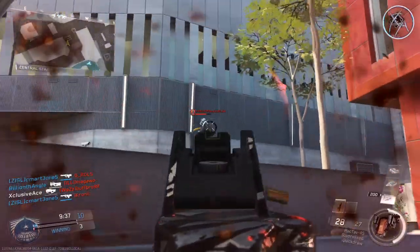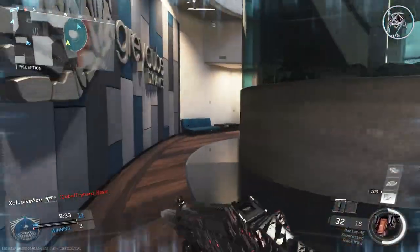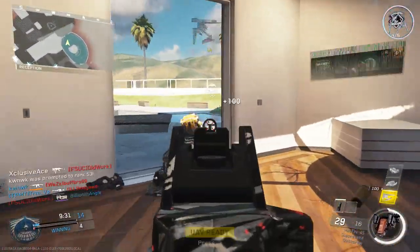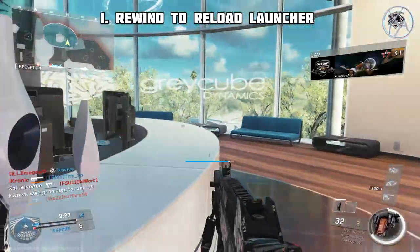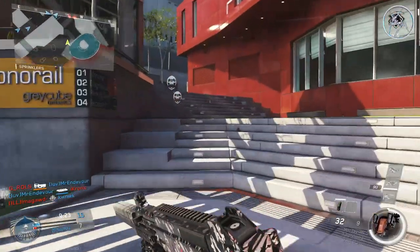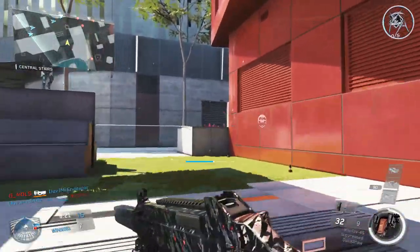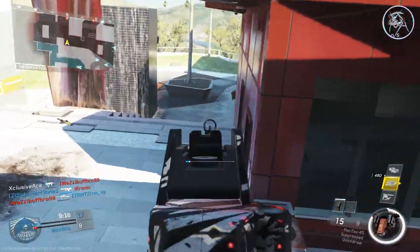First up, a lot of people know this, but there's still a bunch of people that don't. If you want to be able to reload your launcher in a life, the way to do that is with Synaptic's Rewind Payload. Every time you use Rewind, it replenishes all your ammo for everything, and that includes launchers. So this is great if you're trying to stay alive yourself while also picking off scorestreaks in a life — an excellent tactic that you can use.